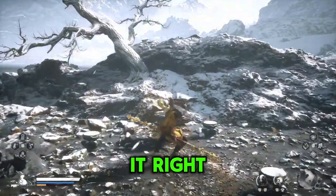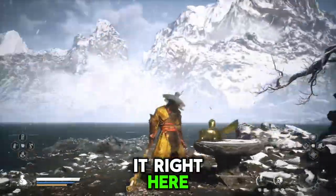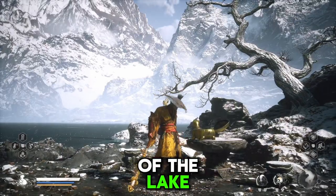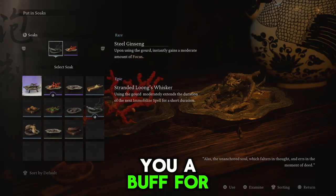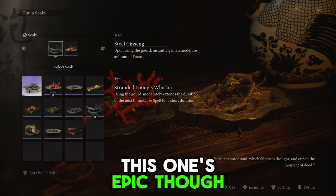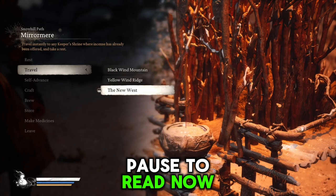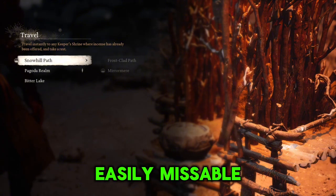And there you have it, right here on the opposite side of the lake. This one also gives you a buff for your gourd — this one's epic though, and it helps out your immobilized spell.